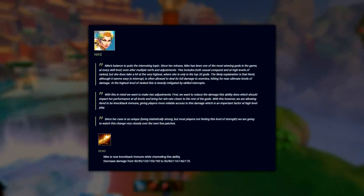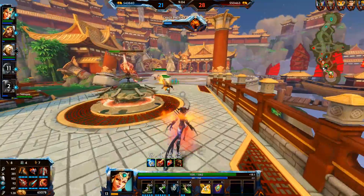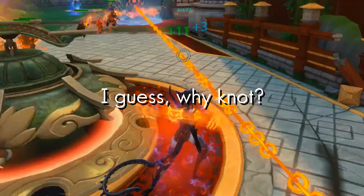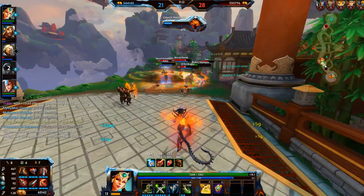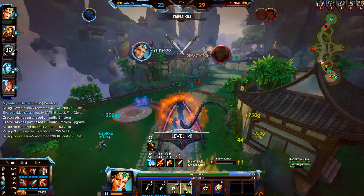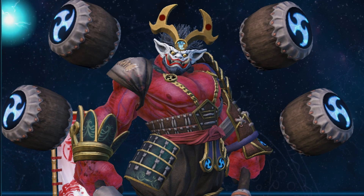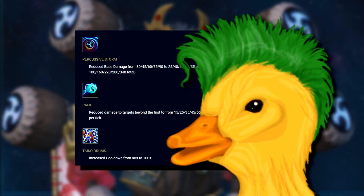For God changes this patch, we first have Nike, who is now knockback immune while channeling her 1, but the damage has been decreased by 20 at max rank. Ratatoska is getting a small nerf this patch, increasing the cooldown on its 1 by 2 seconds and increasing the mana cost on its 3 for each level, at a max of 80. Ravonna's ult is getting nerfed and he's also getting reduced HP. And Raijin got nerfed — thank God for that. Maybe I won't see him in every game I play.